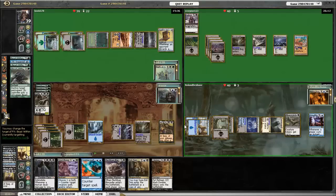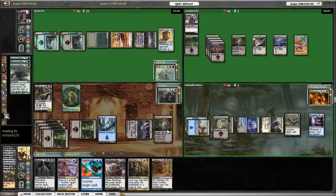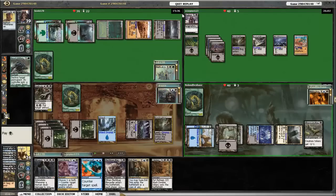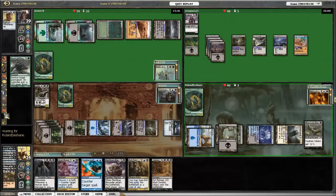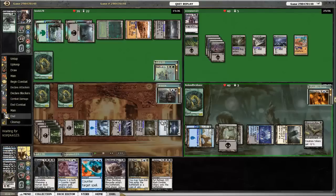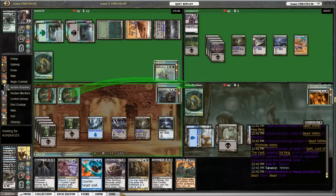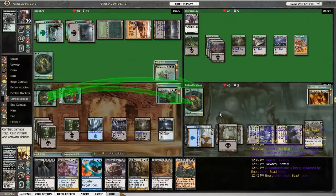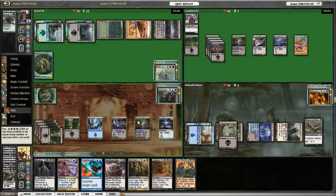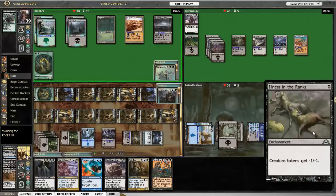Beast Within targets my Geth, so I use it to get rid of the Hive Mind. Somebody else gets rid of my Phyrexian Arena, and the Grimoire goes away too. As a last-ditch effort, I use Geth to steal a Sol Ring out of somebody's graveyard. I go ahead and attack Mirko Vosk with both my dudes. Then I've got enough mana to play Army of the Damned — but they're all tiny due to Illness in the Ranks.